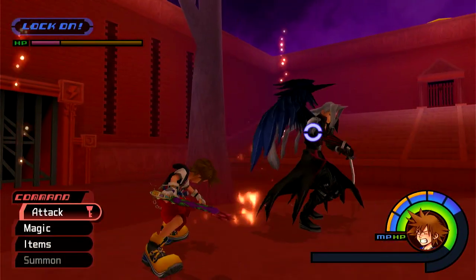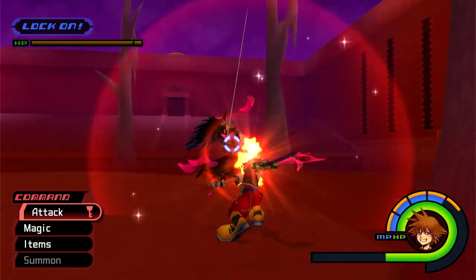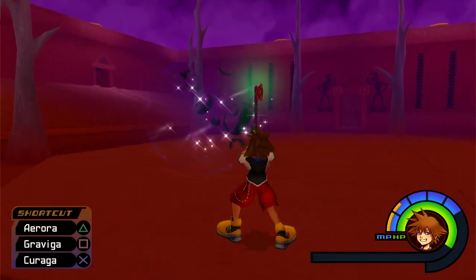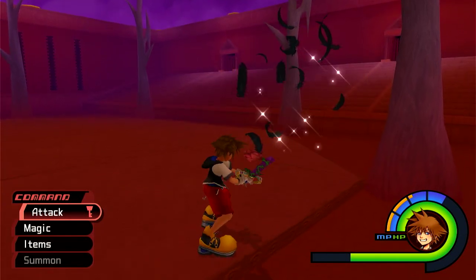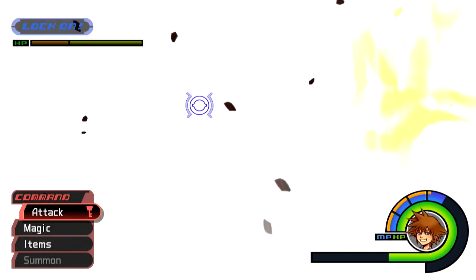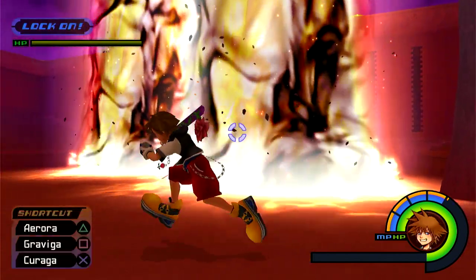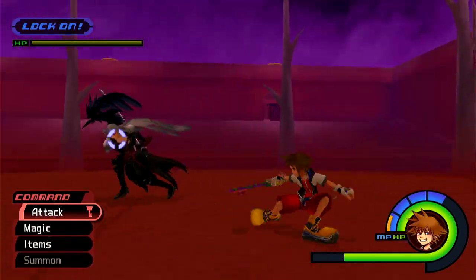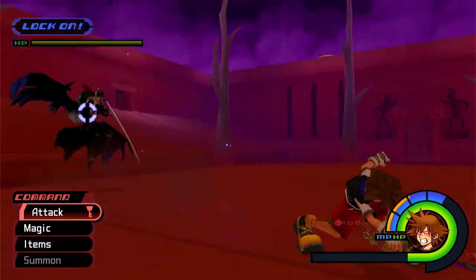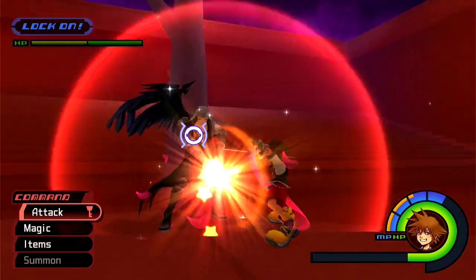I think he has one other crazy attack but I don't remember what it is. I need to be conservative with my magic. Oh yeah — he was about to do whatever his signature move is. I think that's his big spell from the game — it's a long animation showing a meteor crashing through a bunch of planets and then hitting you. When he does it like that it looks so good.